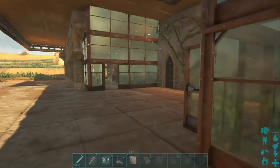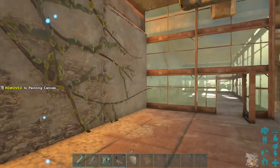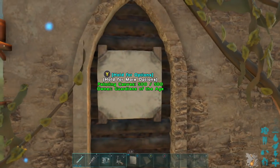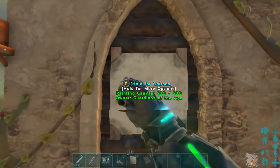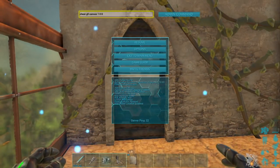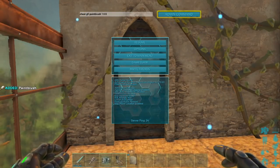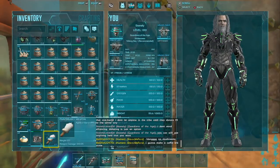I'm going to put my camera up since it already took the picture I want. We've got the canvas down, but we still need a paintbrush and paint or dye. The paintbrush command is: cheat GFI paintbrush 1 0 0. Now we've got a paintbrush — let's put that into our hot bar.